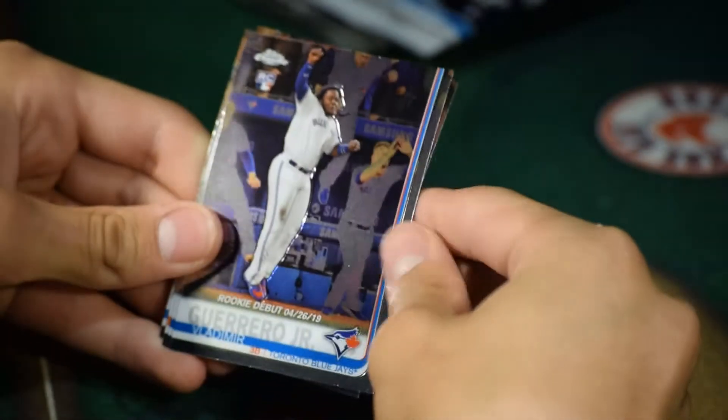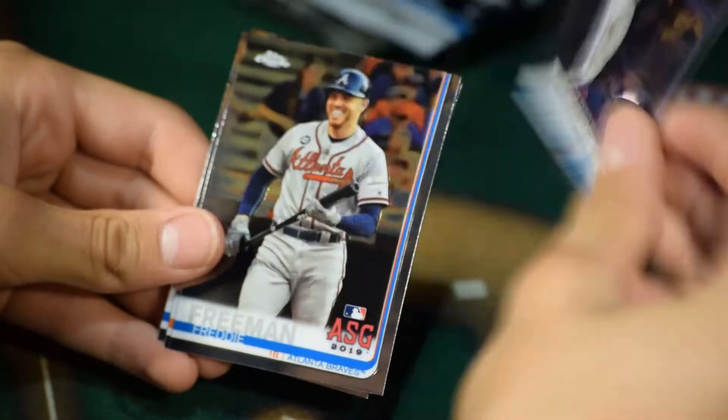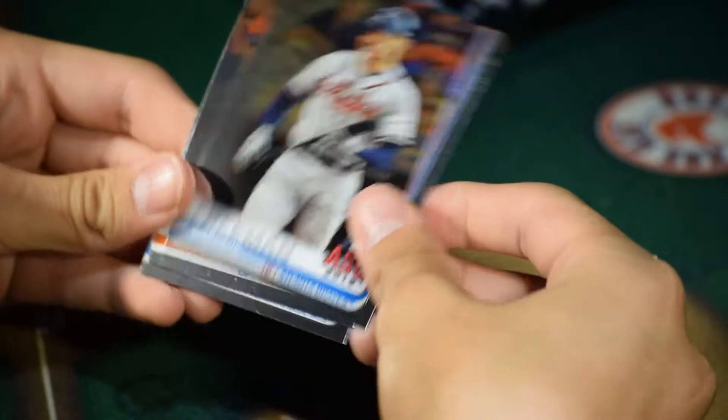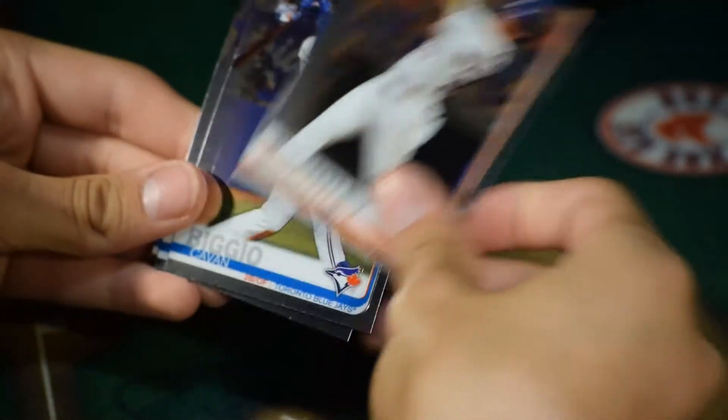Calvin Vigio, rookie card. Ricky Debut. Vlad Maduro Jr. Cody Freeman, All-Star Game. And Michael Brandner — that's All-Star Game.